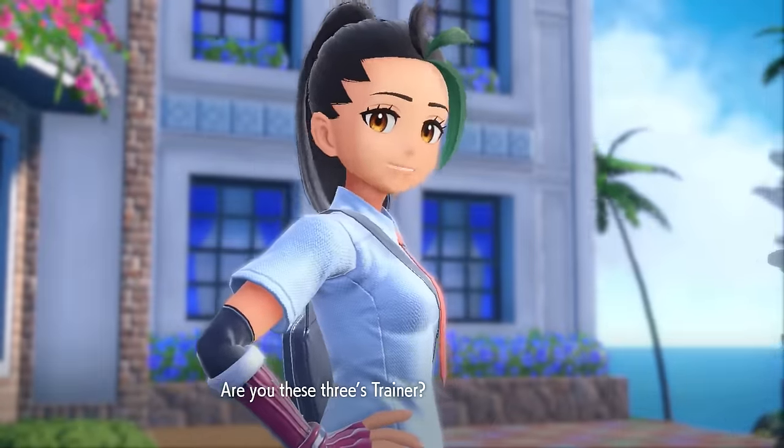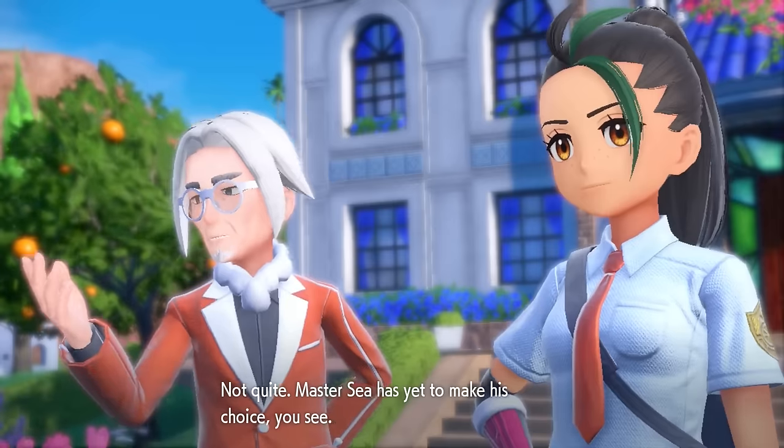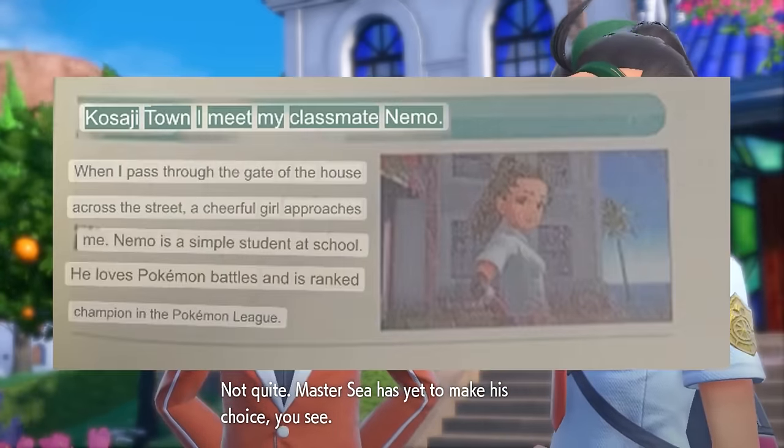Aside from the broken English because I translated this guide in the worst way possible by just holding my phone up to it and using Google Translate, the prologue is pretty straightforward. We meet our classmate Nemo, then we get to choose a Pokemon to be our partner.